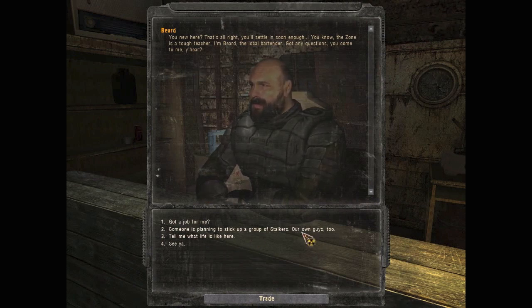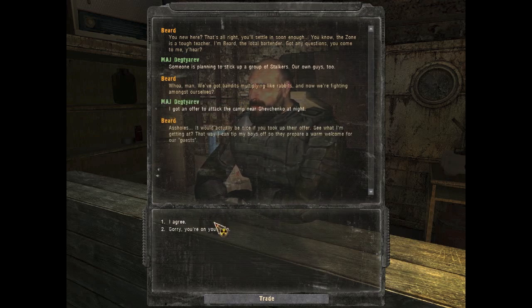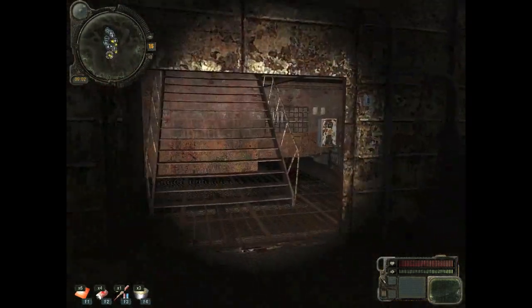Hey, I'm gonna be a good guy here and warn him about the attack that Sultan wants to do. A guy wants to attack the stalkers. We got bandits multiplying like rabbits and now we're fighting amongst ourselves. I got an offer to attack the camp near Sovchenko at night. That way I can tip my boys off so they prepare a warm welcome for our quote-unquote guests. He wants me to kill them. Sure, I will be glad to do it — meanwhile I won't take any more jobs from Sultan.